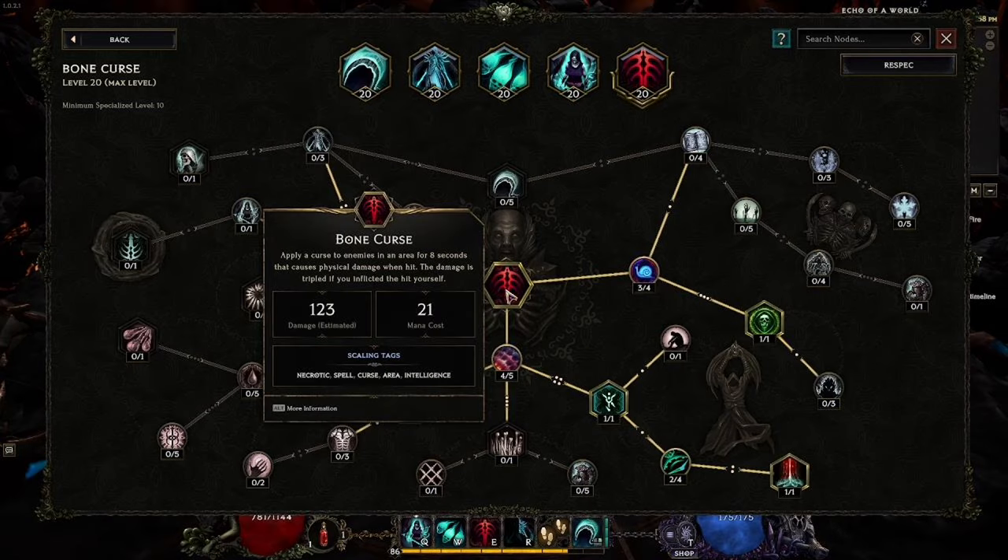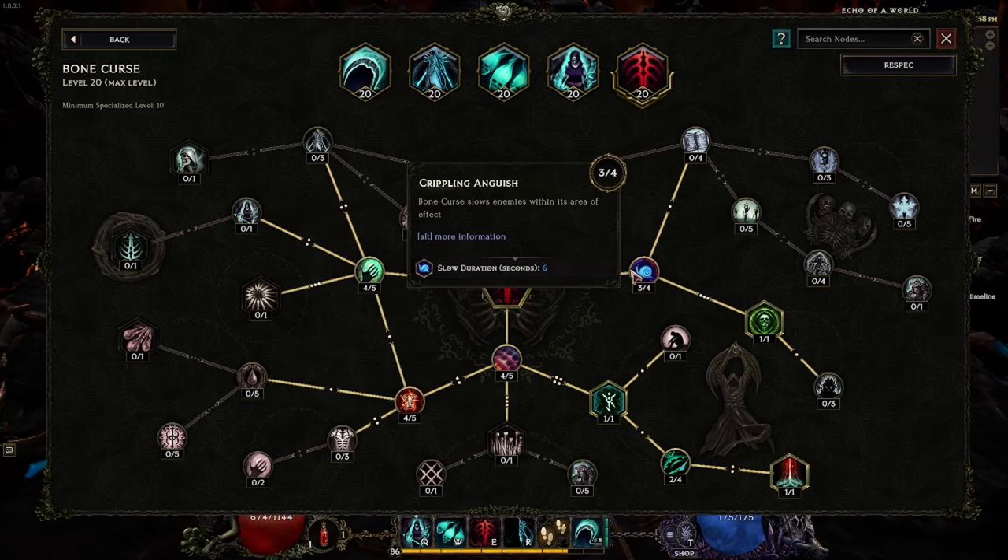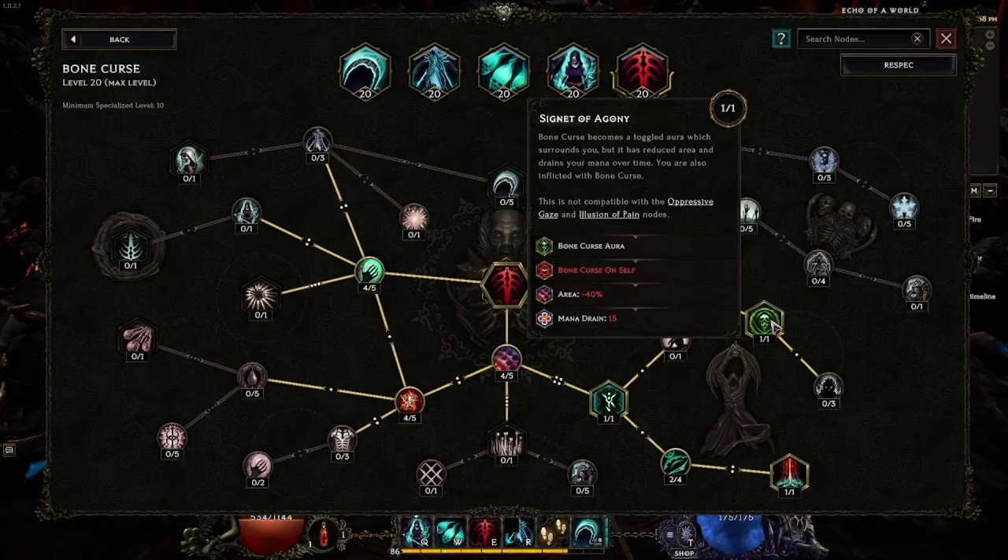Bone Curse is extremely important for bumping up all of our DPS and allows us to apply the curse to enemies constantly. If there's a skill I'd hate wasting three points on, it's Crippling Anguish — the slow is decent as another debuff for certain multipliers, but the slow duration is almost negligible and doesn't do much for the build. However, we need those three points to reach the next node: Signet of Agony, the star of the show for Bone Curse. It's extremely important — it lets us toggle Bone Curse on and have it constantly follow us, shredding opponents from almost any angle and distance.